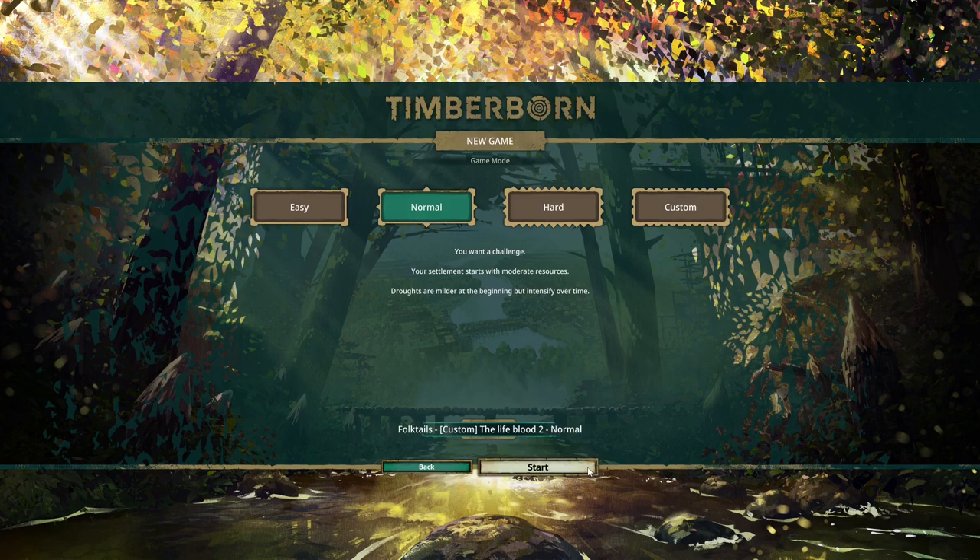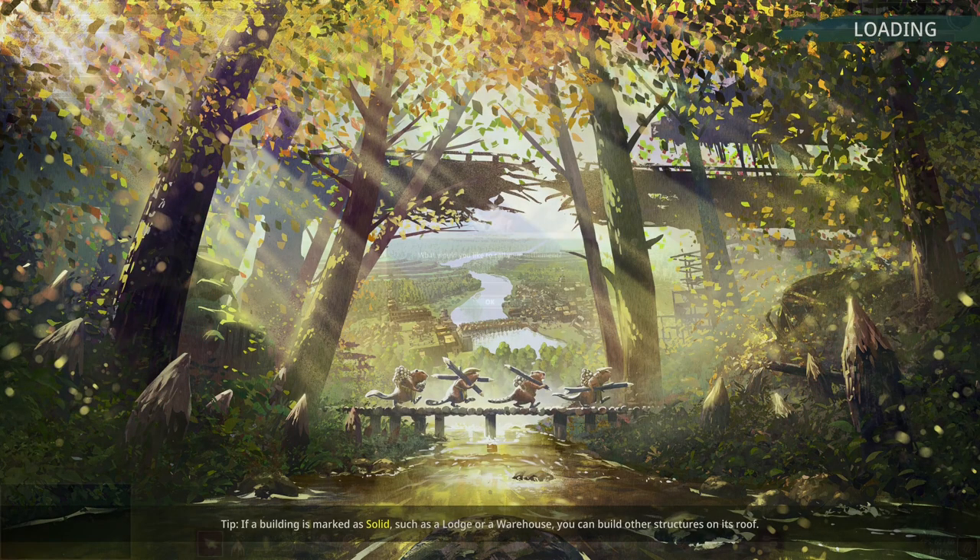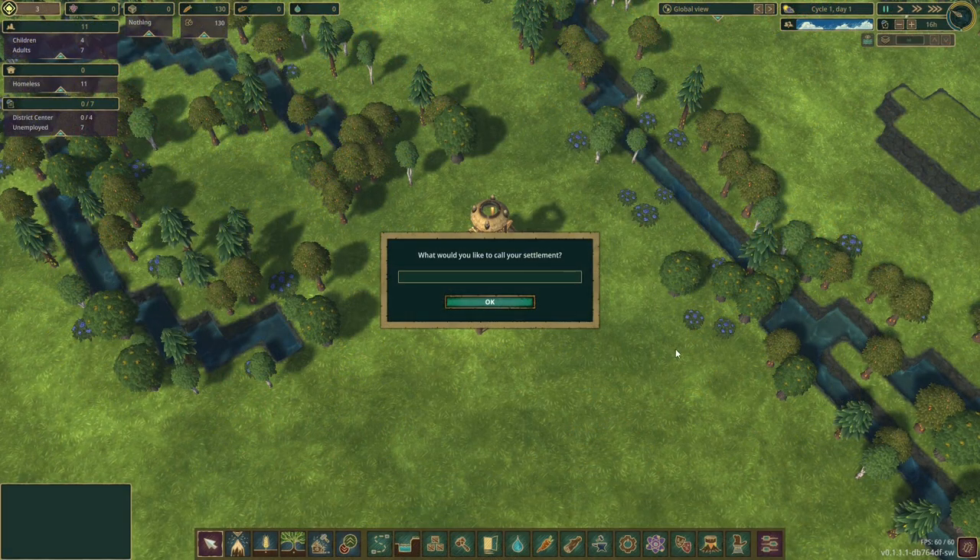I'll show you why I think this map is going to work pretty well for us. First things first we need to name our settlement — I'm going to call it the same as the map, The Lifeblood Settlement... actually we're going to call it A Thousand Beavers, because that's what we're going for.